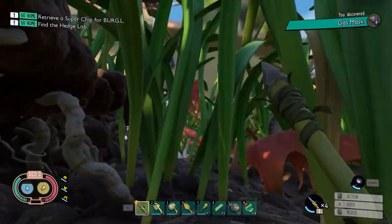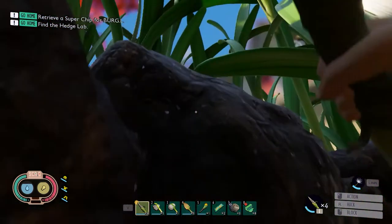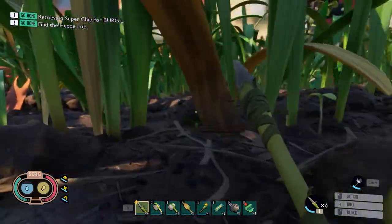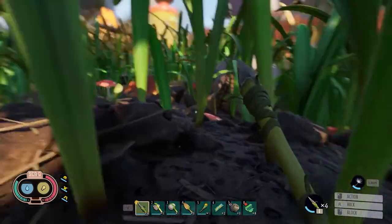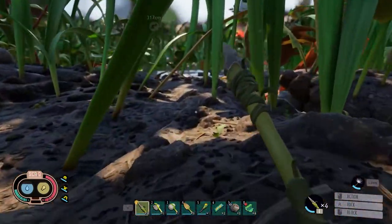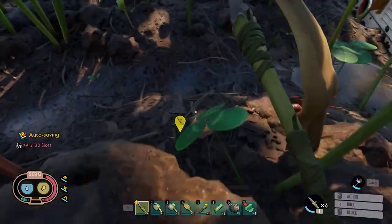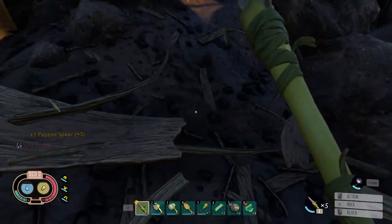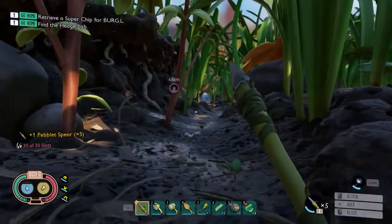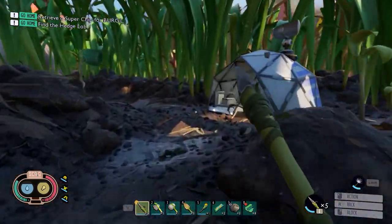I probably should have set up a waypoint right after I threw the spear, because you've got to be fairly close before the icon shows up. There's no telling how far I launched it. But it's not that big a deal if you lose a spear — oh, there it is! It's not that big a deal. So we got all of that taken care of.